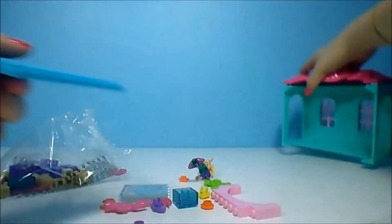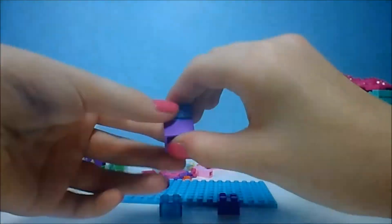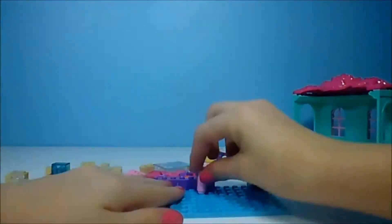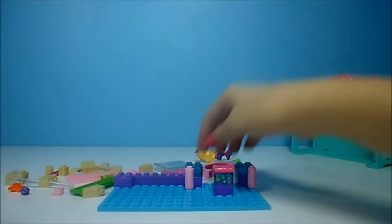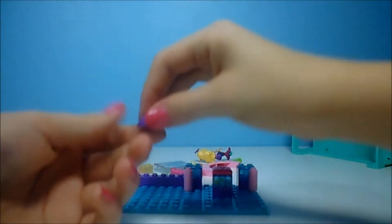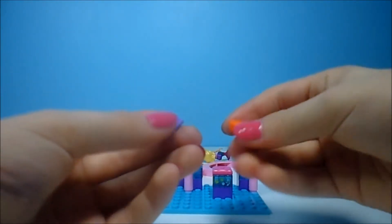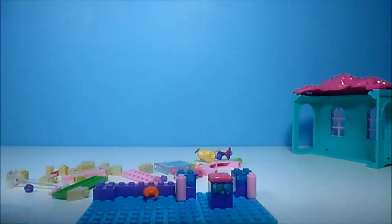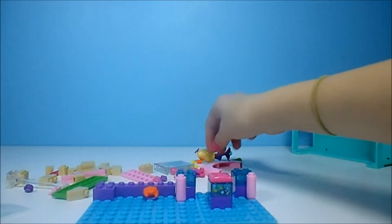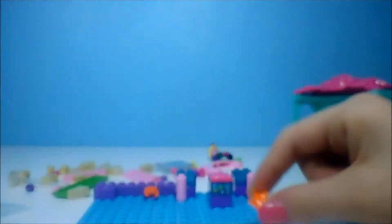We have to get this block here and put our little crab on it — so that block there, like our little triangle. And our little crab, put that on top. Then we get our little starfish. There it is. You can see the starfish.